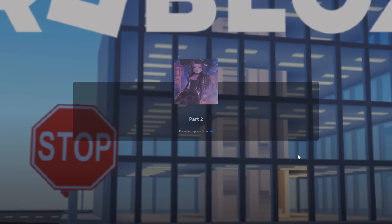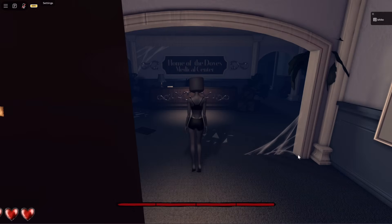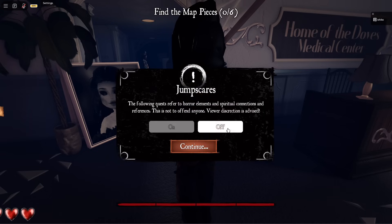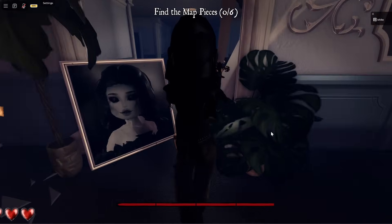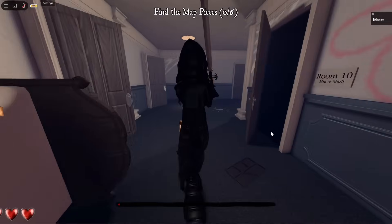You will get a cutscene and will be teleported to part two. Part two is the hardest one, but don't worry, we're getting through this together. Make sure to toggle off jump scares again if you want, and be careful not to step on any glass or other stuff on the floor, or you will alert the nurse.